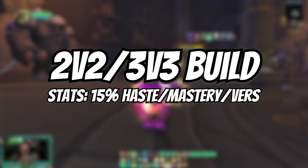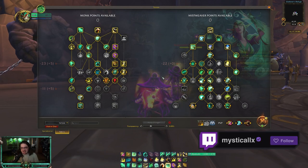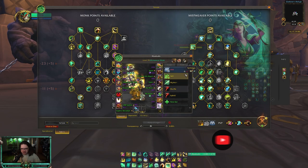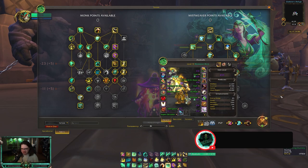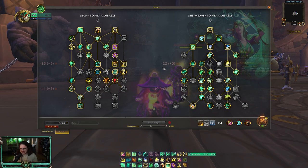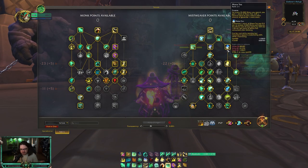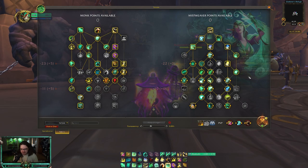Today I'll be starting with Mistweaver PvP in threes. I'll also go over the stats — I go Vers, Mastery, Haste in normal arena. I kind of use this hybrid build: about 20 haste, 140 mastery, with 26 vers. When you're in PvP I think it's really solid. This is the talent build I run — not much is going to change from previous patches, mostly because not much has changed.